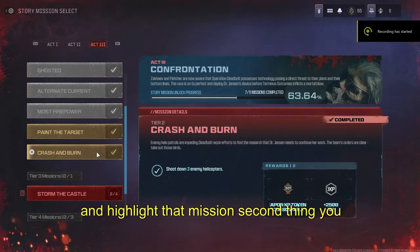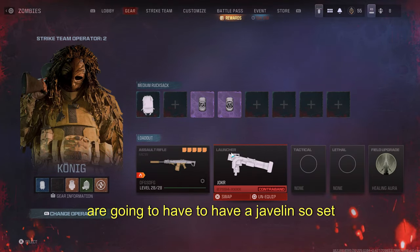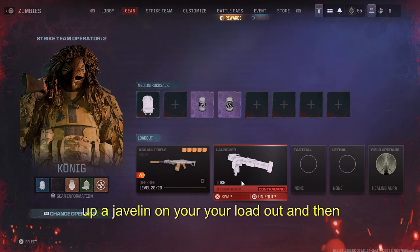First thing, you want to go ahead and highlight that mission. Second thing, you are going to have to have a Javelin. So set up a Javelin on your loadout, and then we'll head on into the game.